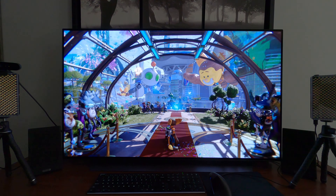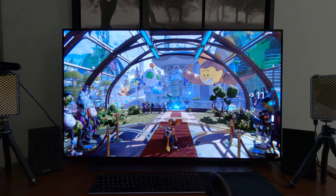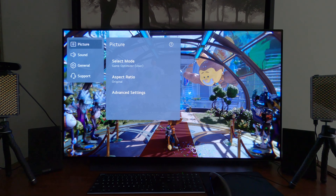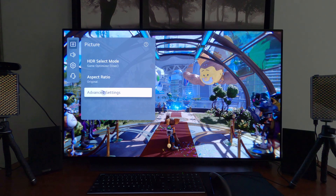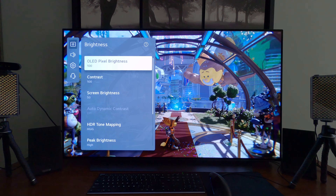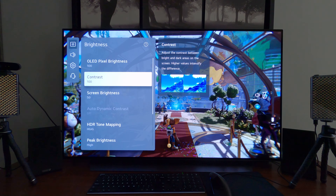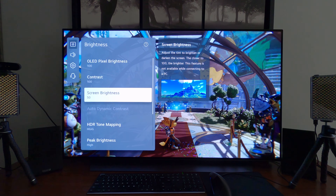Let's take a look at my picture settings really quick. I have not had time to tinker with any of the picture settings for this particular game — I just downloaded it. So let's adjust the settings on the fly. We're in Game Optimizer Mode, Original Aspect Ratio. Let's go down to Advanced Settings. Brightness — we are in HDR, so we want both OLED Pixel Light and Contrast at 100, as I usually recommend. If you're going to get the best dynamic range, you need both of these at 100. Screen Brightness at 50.